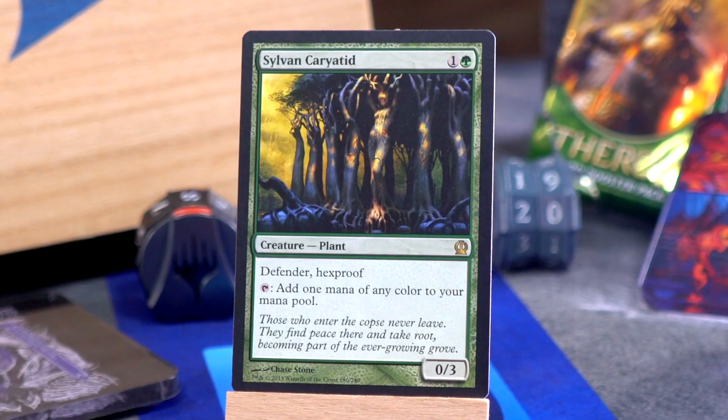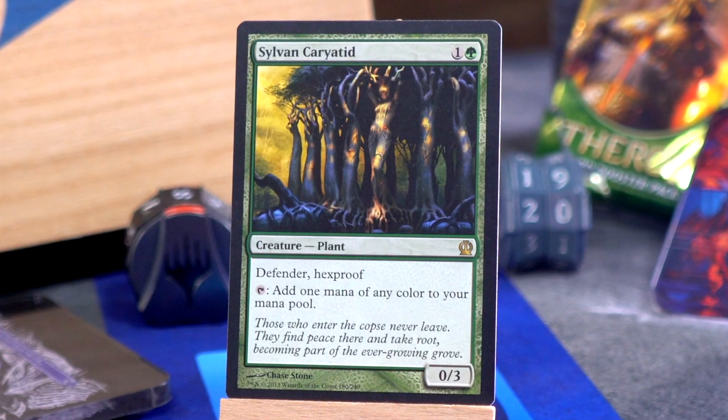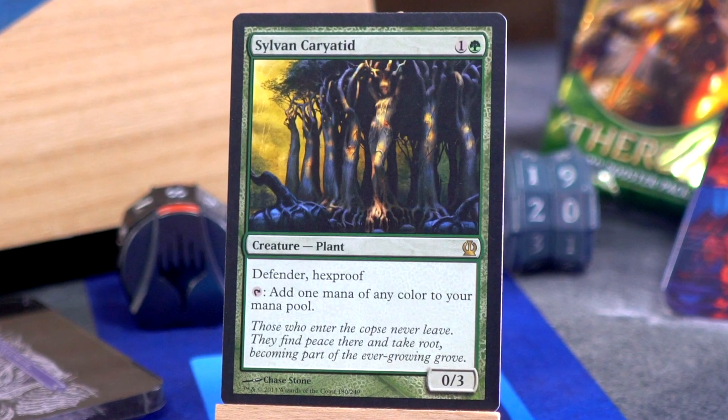The rare slot saves me — it's Sylvan Caryatid! One and a green for a 0/3 Plant with defender and hexproof that taps to add one mana of any color to your mana pool. It feels like there are still several cards left in here.